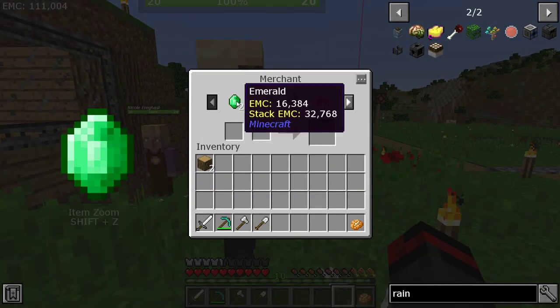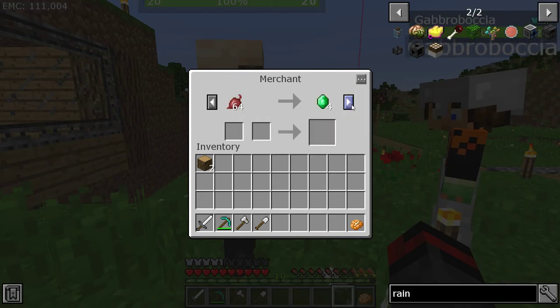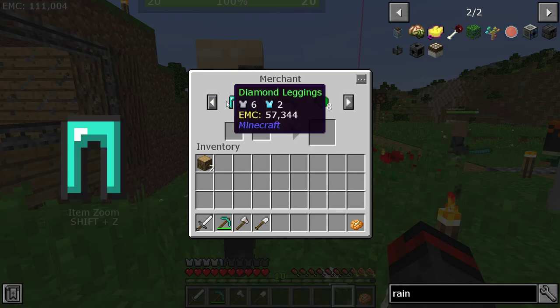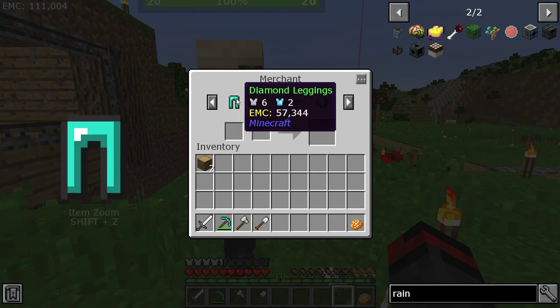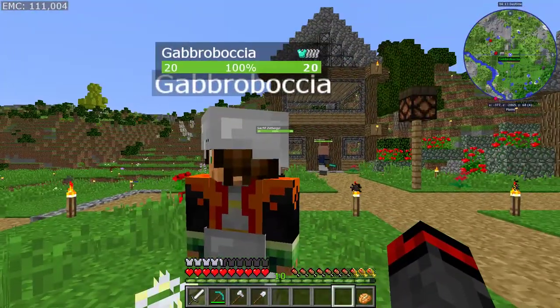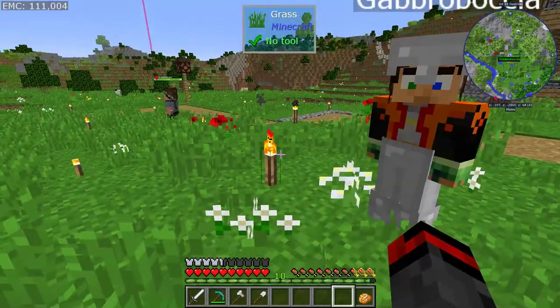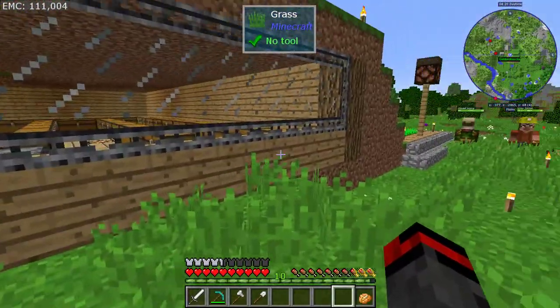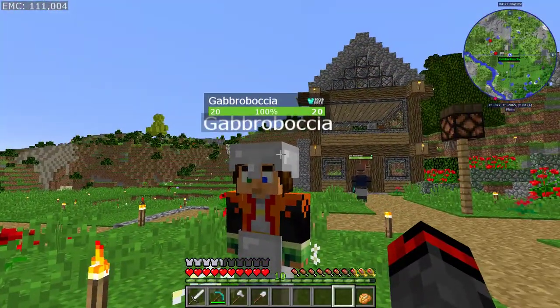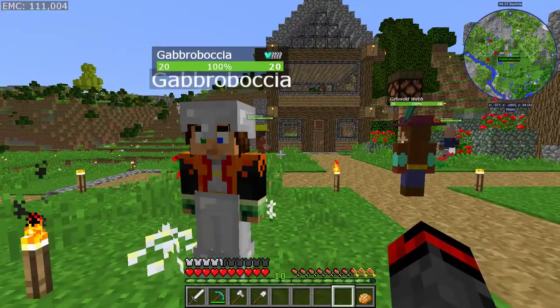He'll sell you things like pumpkin pies for two emeralds or whatever, but everything else — the gold nuggets, gold ingots, diamond leggings, diamond boots, the sword, the wood helmet, all that stuff — he will only buy things that are green. For an item to be green, it has to be 100% from start to finish for them to make it green.